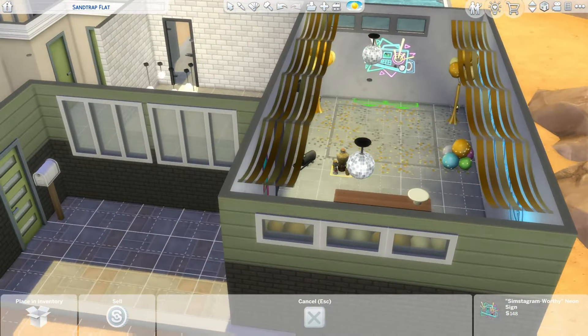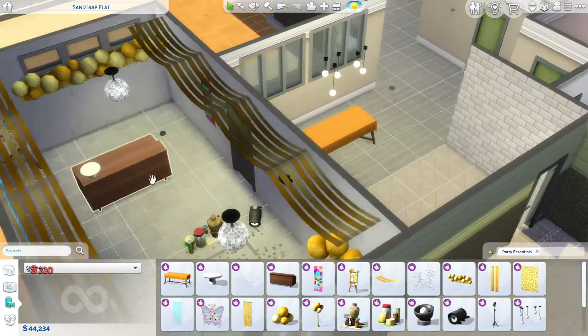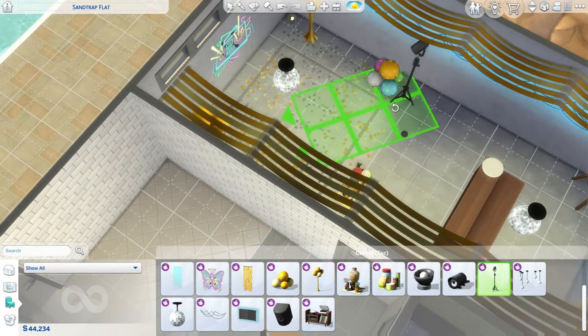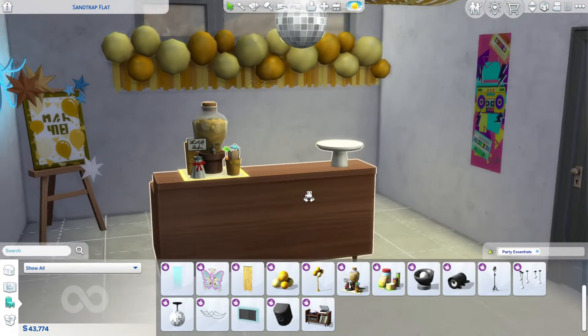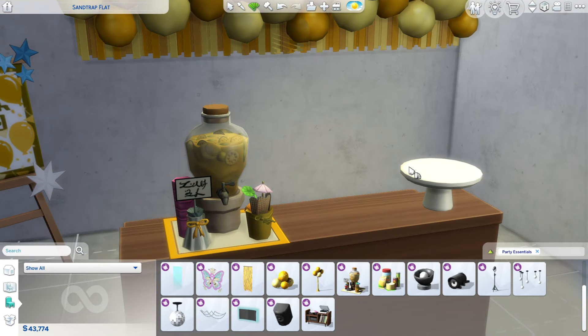I'm just adding up some of these string lights and we can actually change the color of those in game, so when I go to do my playtesting I'll do that and you can see what it looks like with the colors changed. Eventually I'll end up making the garage a little bit bigger because we did run out of space and I wanted to have a few more activities in here.